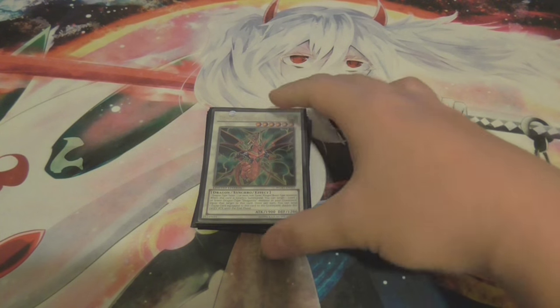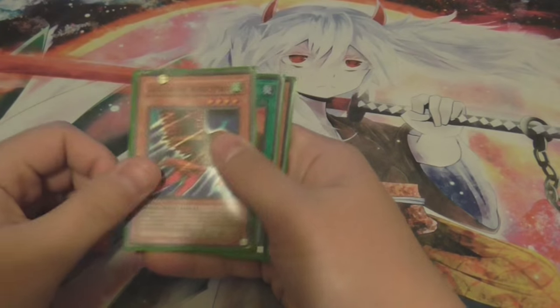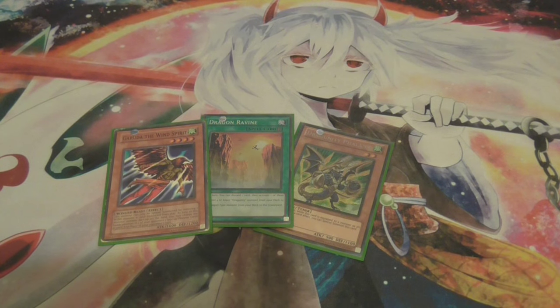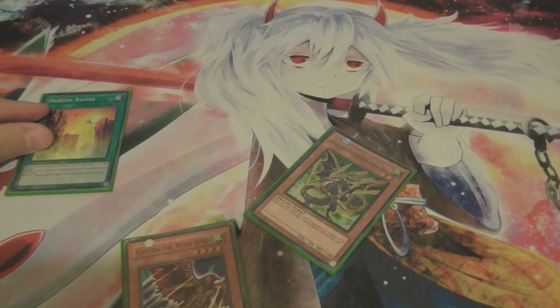The main idea is to get 2 level 6 dragons, then add a monster and a field spell on the field. Once you have that, the steps from then on are pretty much the same. I'll show you how to get there from the beginning. This is probably an example of the best hand you can open - that's an FTK right there with this deck.